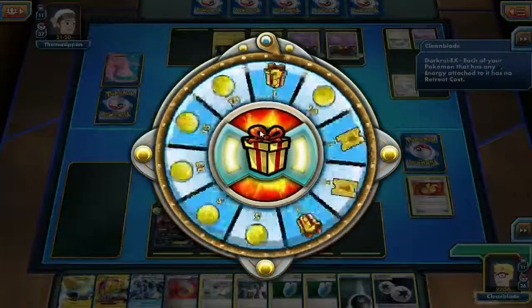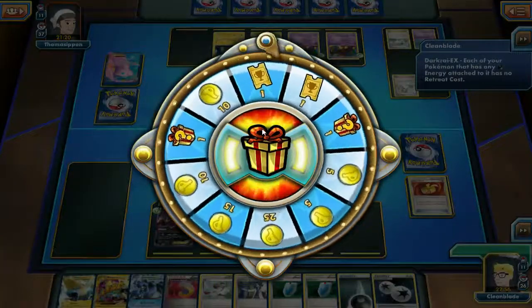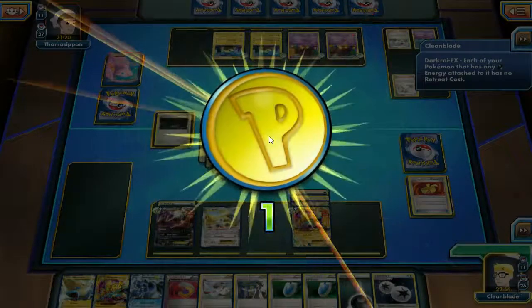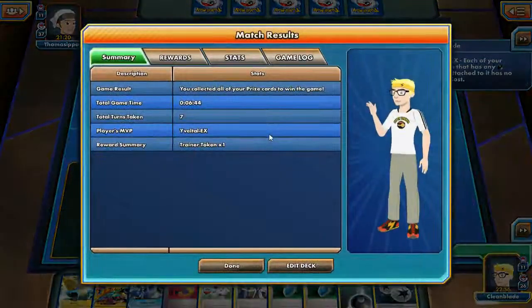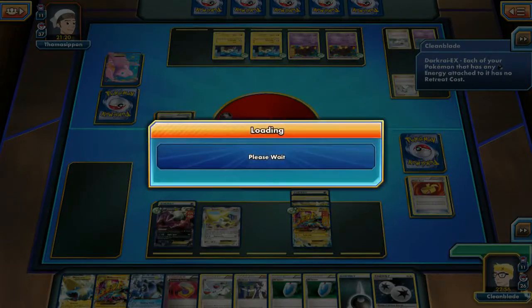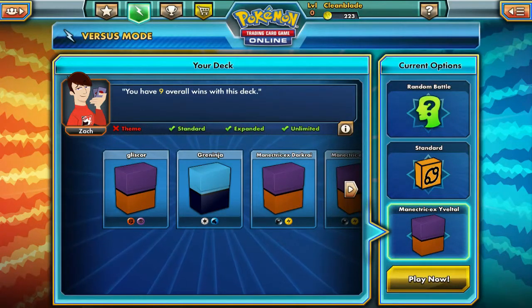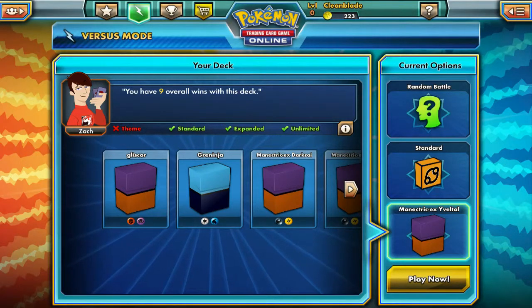So this is the power of Mega Manectric Evoltall - it takes a little bit to set up, but once it does, it just steamrolls everything. Thanks for watching the video, guys, and we'll be back in just a couple days with another one. You guys have fun - check out the other videos, like, comment, and subscribe if you like the video. Thanks.